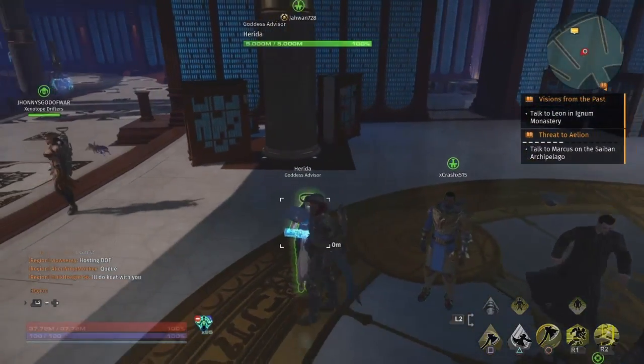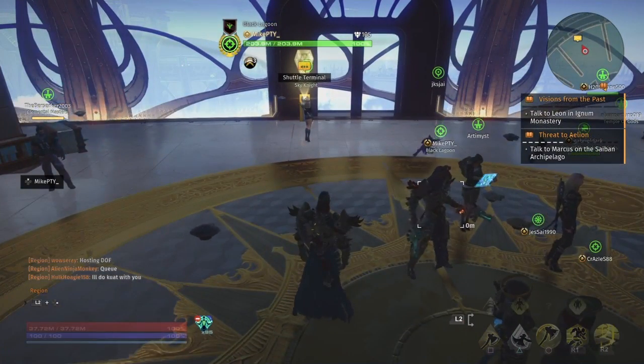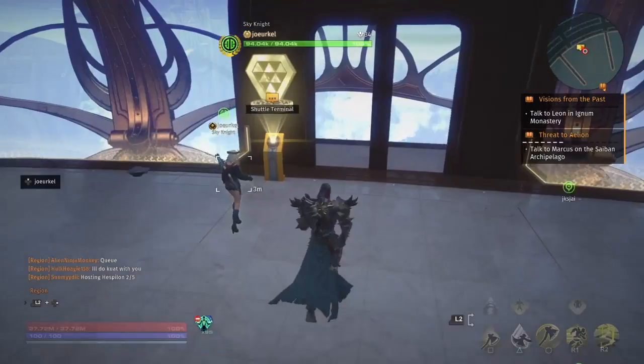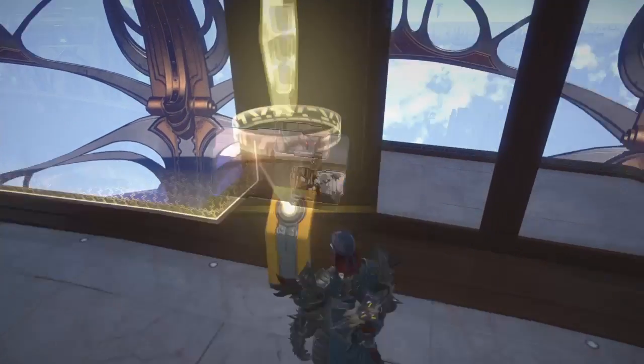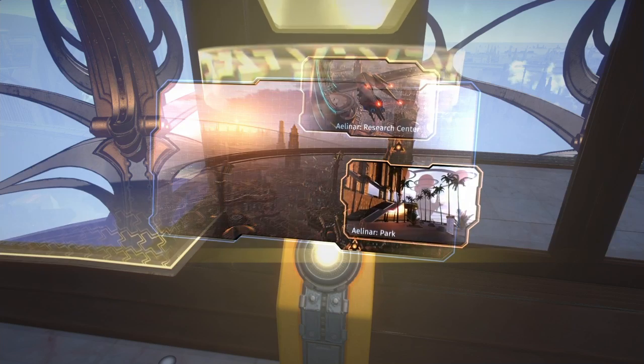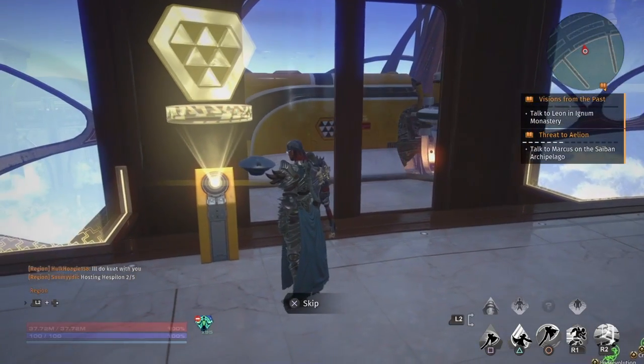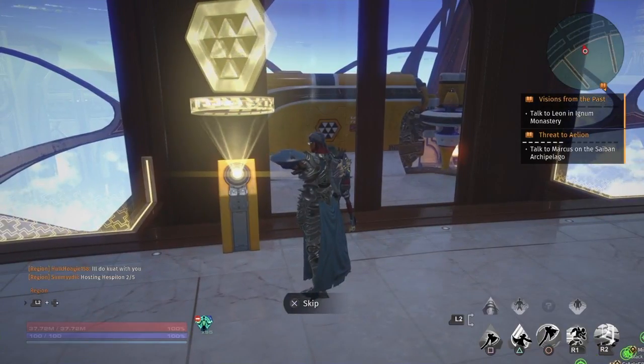You do this quest and she's going to teach you how to customize your god form and all that stuff. Then you're going to go on a solo mission. Keep in mind this mission is solo — it's really cool, it has some dope cutscenes, you're going to have a lot of fun. It's going to teach you more about the story. After you finish that, you're going to be sent straight to the Alienar Research Center.